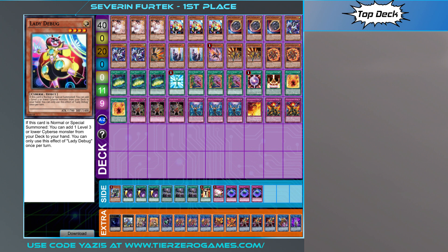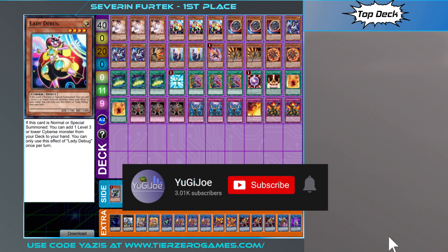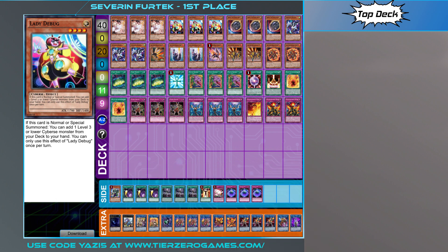Hello and welcome to another Yu-Gi-Oh video. Today we are taking a look at a Salamangreat list that has been dominating some locals here in the UK. There are two really phenomenal records with this. Sev, who sent in this list, is currently 14-1 with the deck based on the amalgamation of locals he's taken it to, and the exact same 40-card main deck has been piloted by Giles, who is 13-2 with the list as well. Very strong in terms of what it's been doing in the local scene and definitely one to consider.